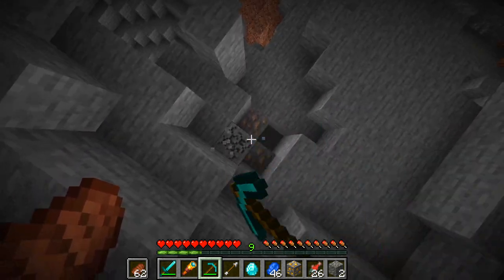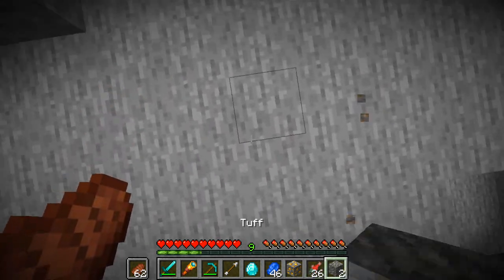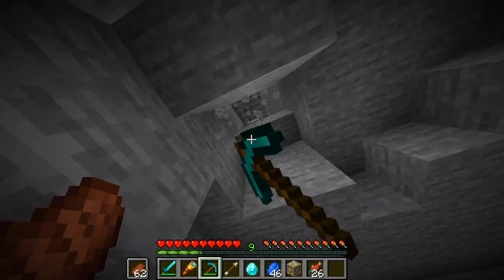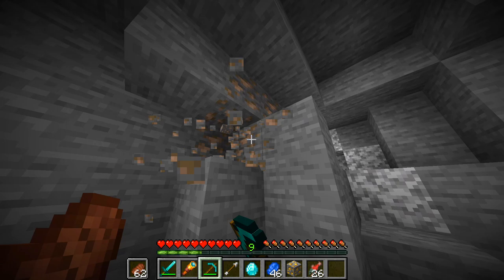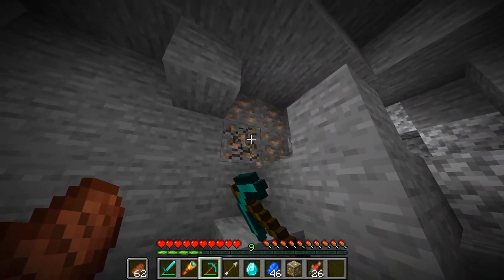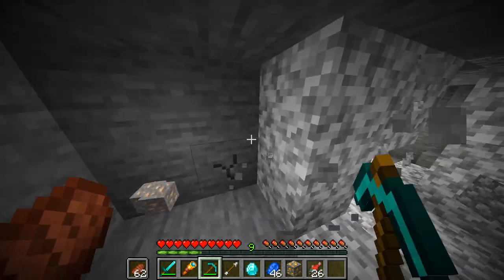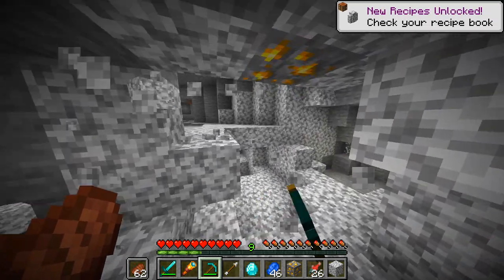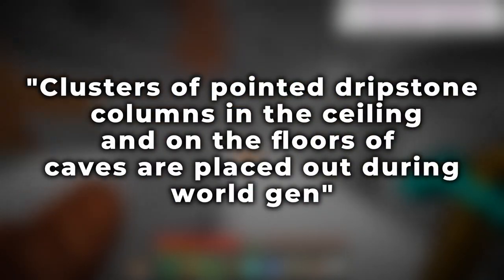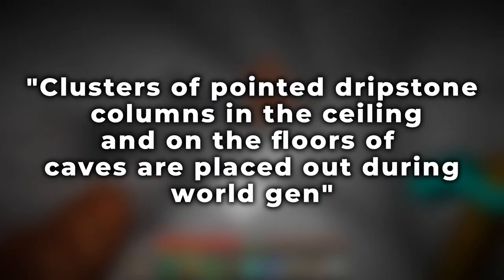In the video, he talked about how in the changelog it mentioned the release of the dripstone caves in Bedrock Edition. At first I did not believe this — I just thought it was so unlikely and so un-Mojang, something they would never do. But it turns out to be true. Mojang did actually leave one line of text in the update files for the last Minecraft beta, which says: 'Clusters of pointed dripstone columns in the ceiling and on the floors of caves are placed during world generation.'